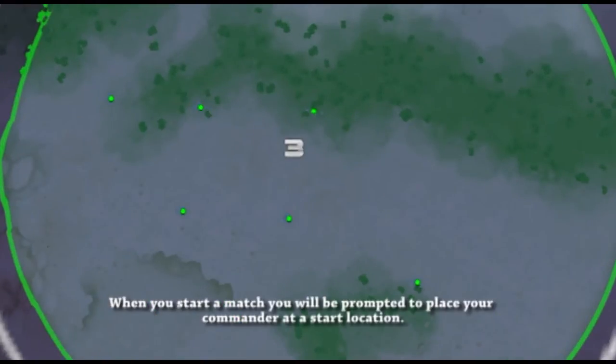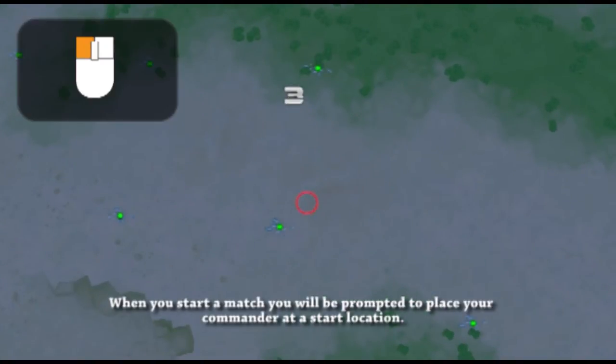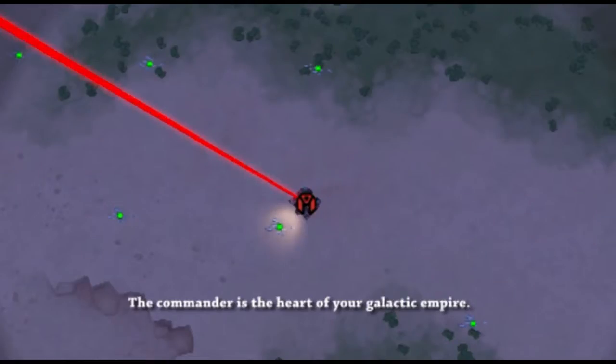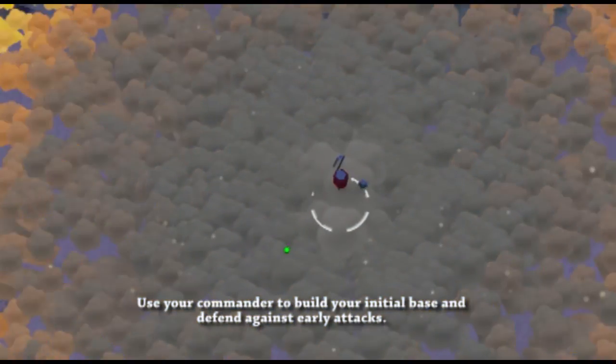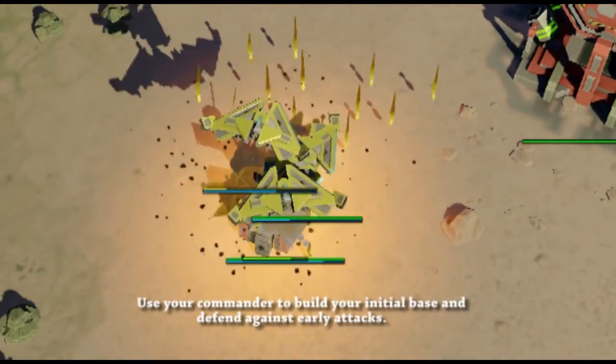When you start a match, you will be prompted to place your commander at a start location. The commander is the heart of your galactic empire. Use your commander to build your initial base and defend against early attacks.